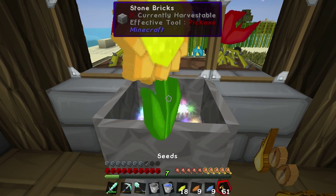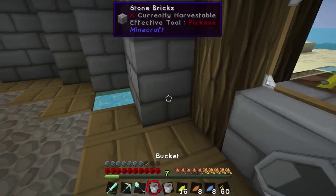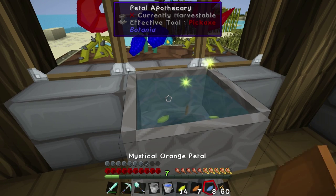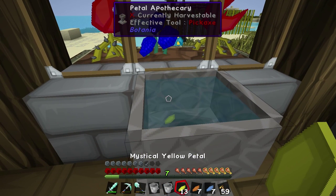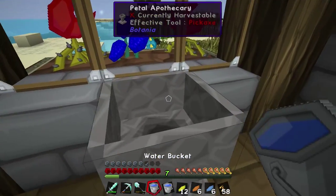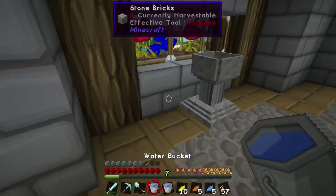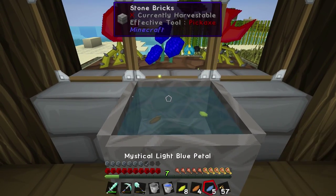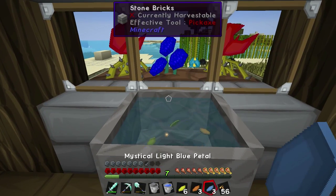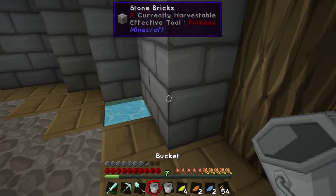I don't know how I want these permanently set up yet, but for now we may just do a temporary solution - like what I did with the pure daisies, just thrown together outside. Then maybe in between episodes I'll spend some time cleaning it up. I don't think you guys want to see me build stuff on camera. I'll build a farm too and maybe work on some animal pens.